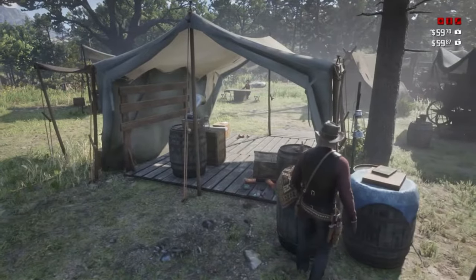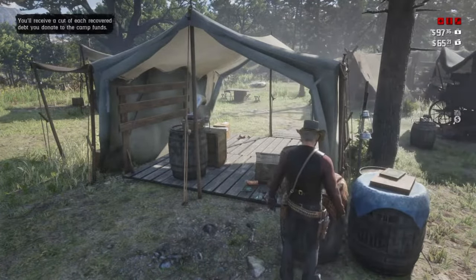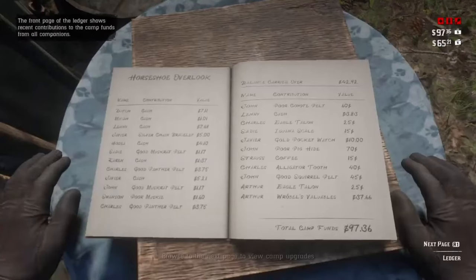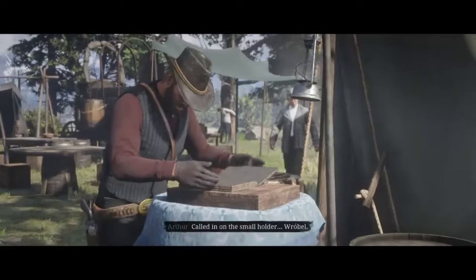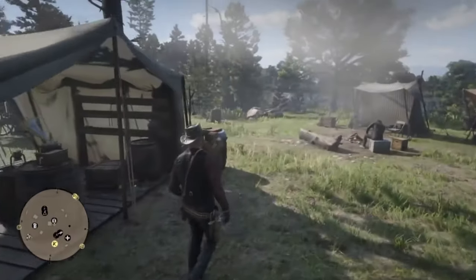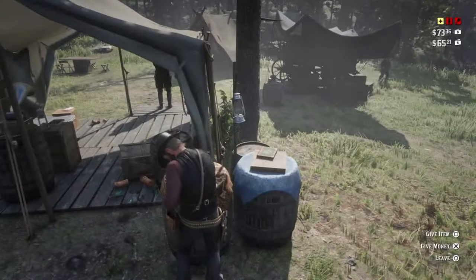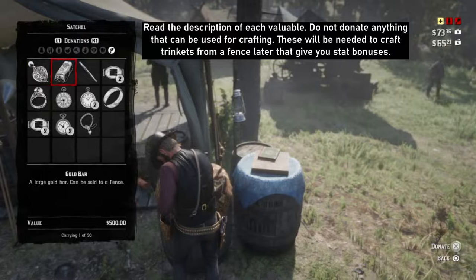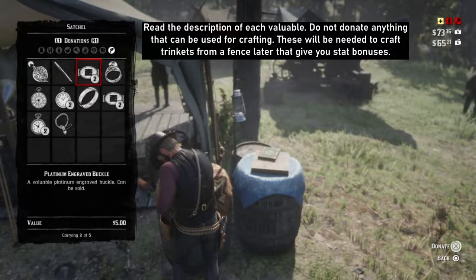You will then be prompted by the game to hand in the debt you just collected to the tithing box. The game will then prompt you to open the ledger and make one upgrade to the camp. Once back in control of Arthur, make your way back to the ledger and the tithing box. Click on Contribute and Give Item. Donate the gold bar and any other valuables — this will contribute to the overall camp fund. Make sure you read the descriptions of the items you're donating and try not to give anything that says it's for crafting.